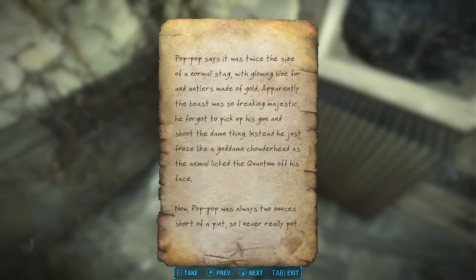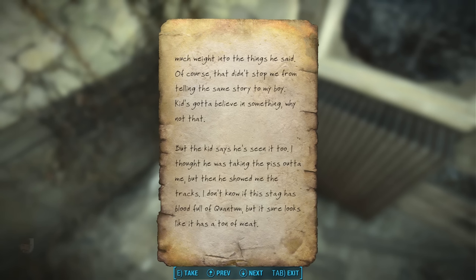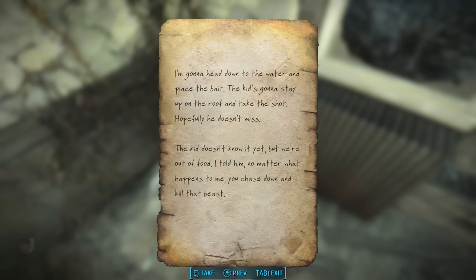Now, Pop Pop was always two ounces short of a pint, so I never really put much weight into the things he said. Of course, that didn't stop me from telling the same story to my boy — kid's gotta believe in something. But the kid says he's seen it too. I thought he was taking the piss out of me, but then he showed me the tracks. I don't know if this stag has blood full of Quantum, but it sure looks like it has a ton of meat. I'm gonna head down to the water and place the bait. The kid's gonna stay up on the roof and take the shot. The kid doesn't know it yet, but we're out of food. I told him: no matter what happens to me, you chase down and kill that beast.